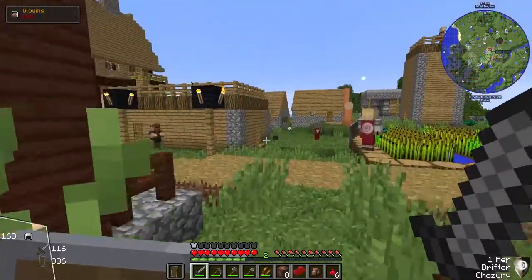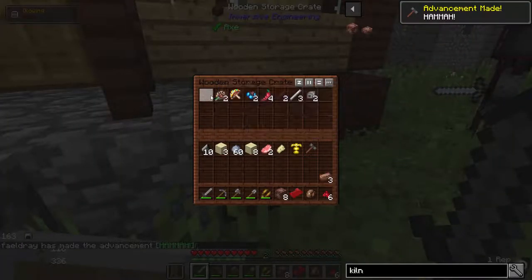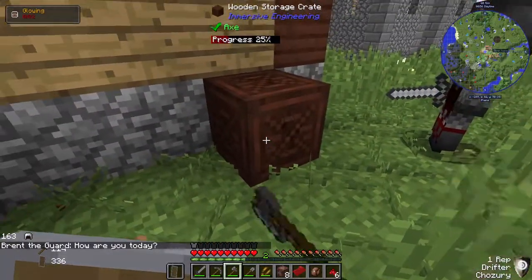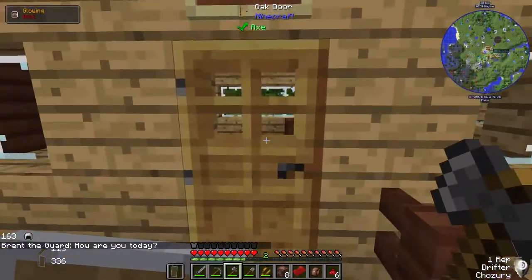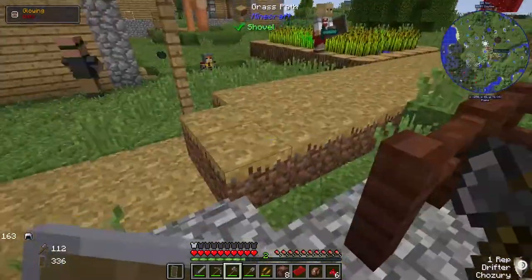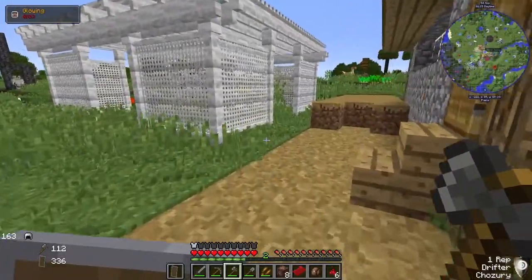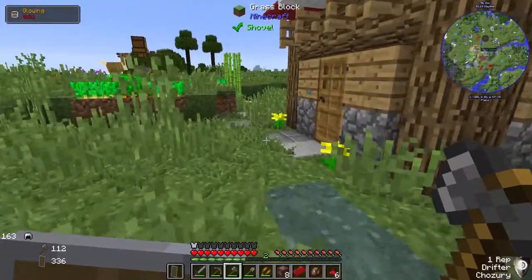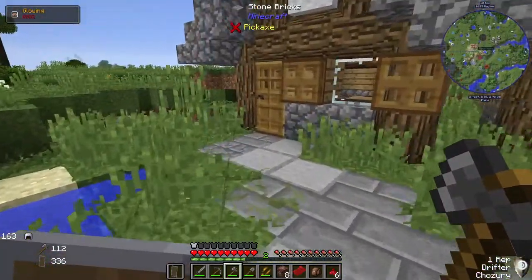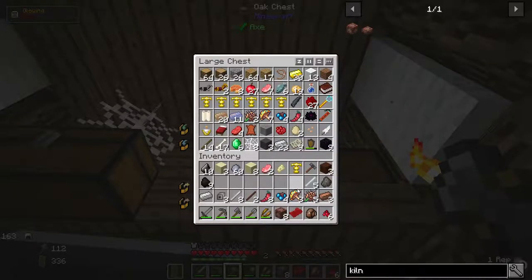If we look over here, there it is - thank you. We're also going to take all this stuff, and the crates themselves because I store stuff in them. There we go, take all that back. Our house is over there. I keep wandering into the wrong place. Oh, there's some coal - I'll take that, won't turn down free coal.